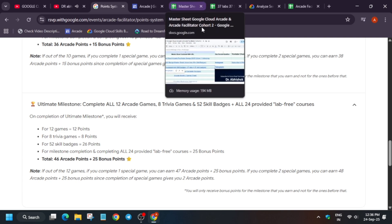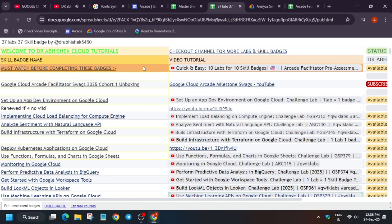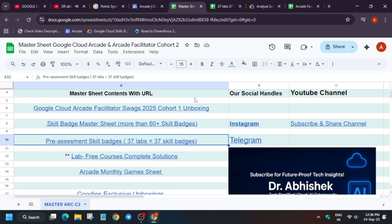If you are targeting the ultimate milestone, you have to complete 52 skill badges. 37 badges are already available from the pre-assessment master sheet alone. I will complete the remaining labs, and I will link this master sheet in the description box of this video so you can clearly refer to it.